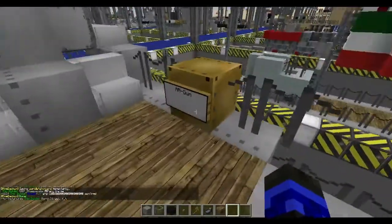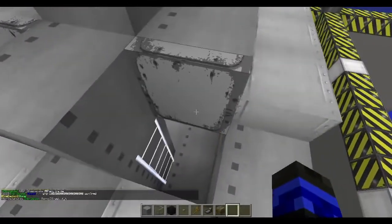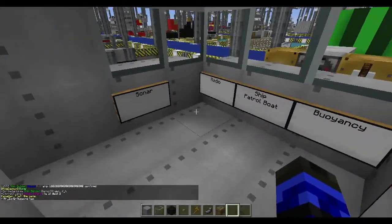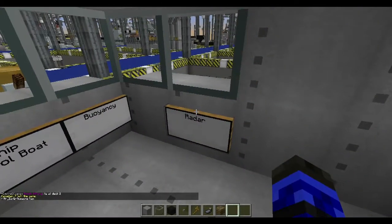Let's see here, what do we got up here? AA gun, AA gun, and this goes into the helm. Go up to the bridge. Patrol boat. This is like a War Thunder patrol boat. This looks sweet.